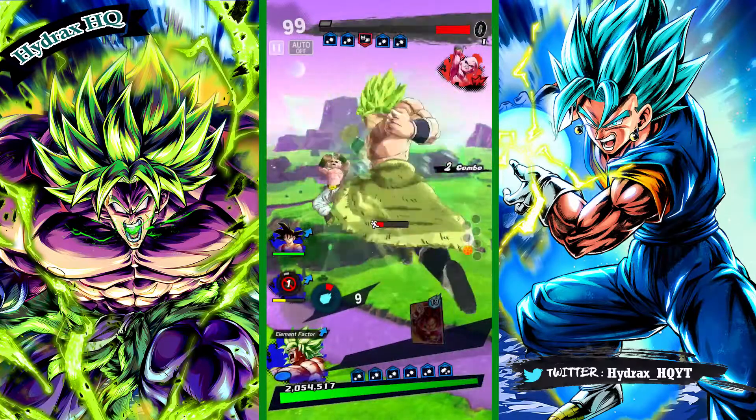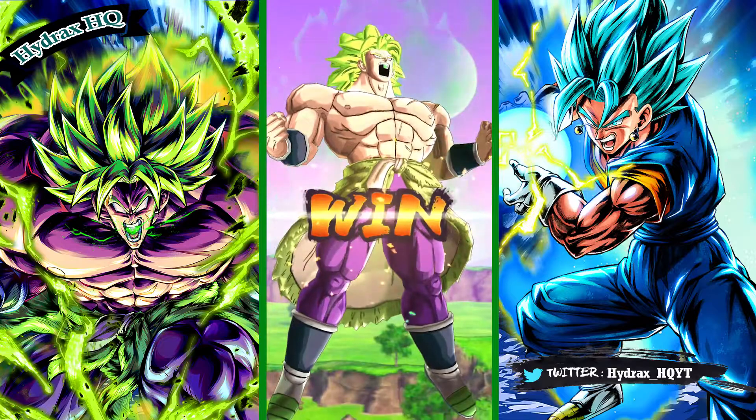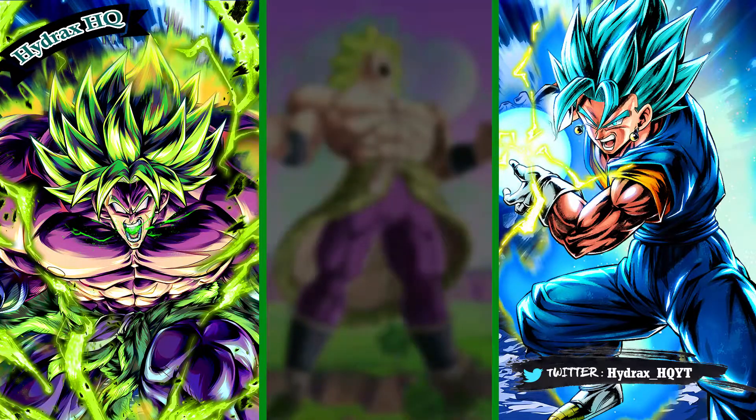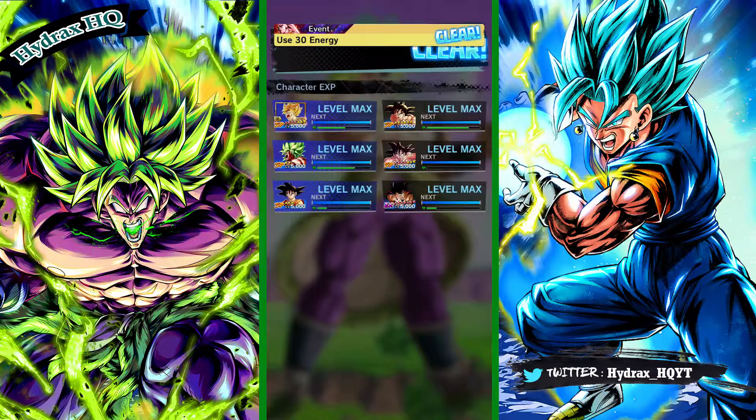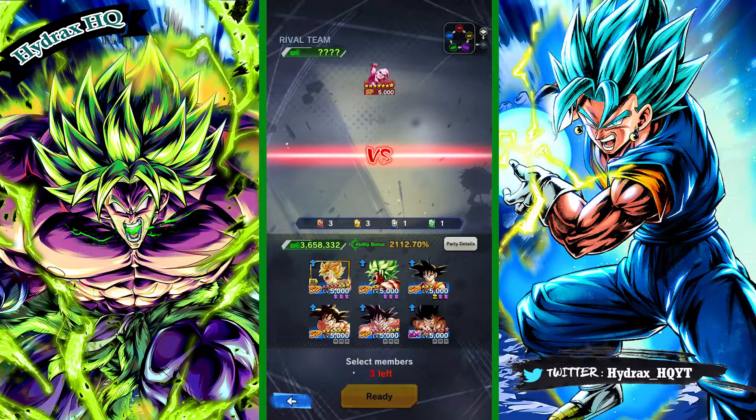And that is the end of Kid Buu. If I had to make my recommendations on units to use, definitely use the free-to-play Bu Han and build around him because he does increased damage against this event. Not everyone has LF Broly, not everyone has Zenkai Bardock, and not everyone has good blue units like Vegito Blue.